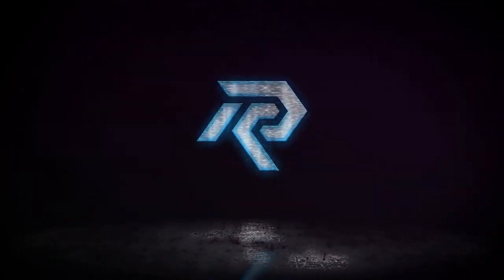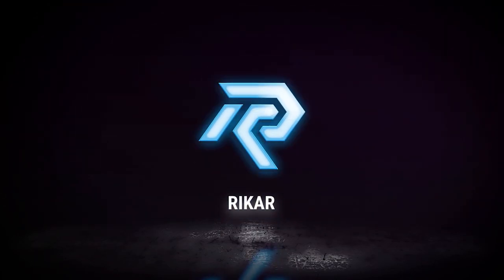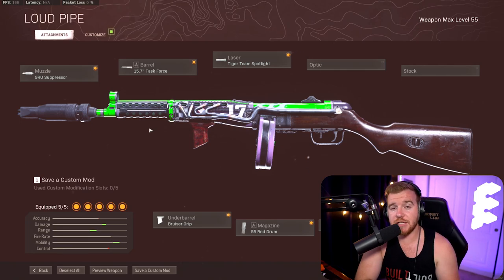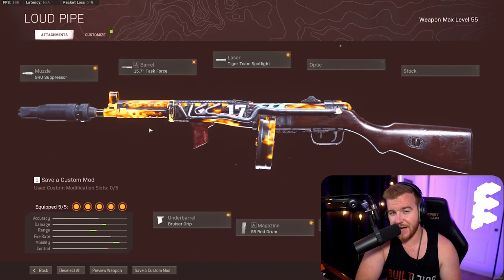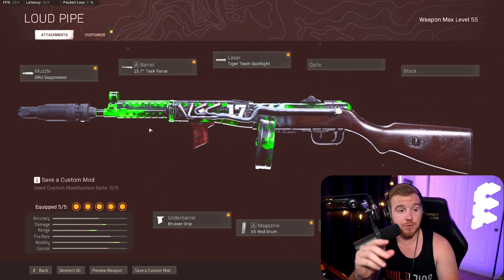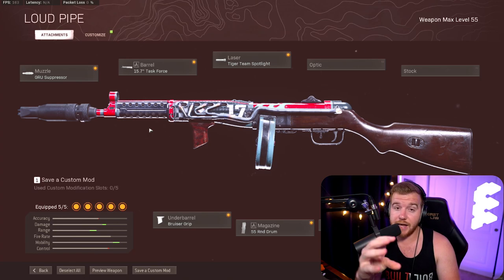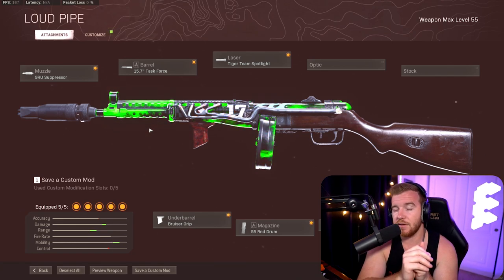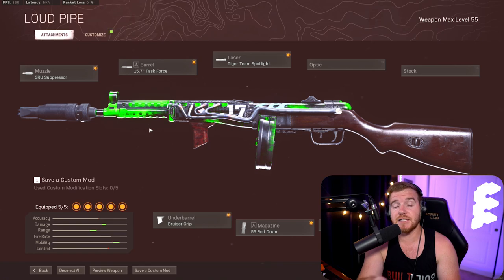Today we are breaking out the buffed PPSH and this thing might actually be the meta. The PPSH is one of those guns that I've always said is just barely missing something — it's either S or A tier depending on how you wanted to build it, but it was just missing something. Well, they fixed it in Season Five Reloaded.